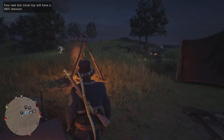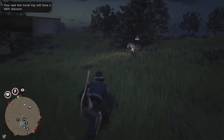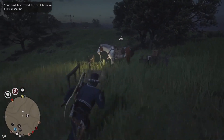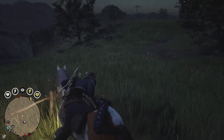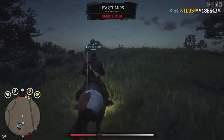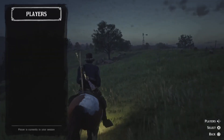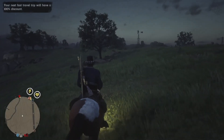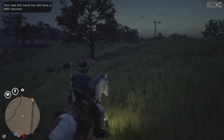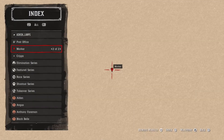With this glitch you can farm infinite treasure maps. If you're looking for a particular map — like Lake Isabella, Burntown, Broads Crossing, Citadel Rock, or any map you want — or if you're planning to use a particular treasure map glitch, as you can see I'm in a solo lobby, then this is the right spot. The treasure map will spawn on this tree right here.